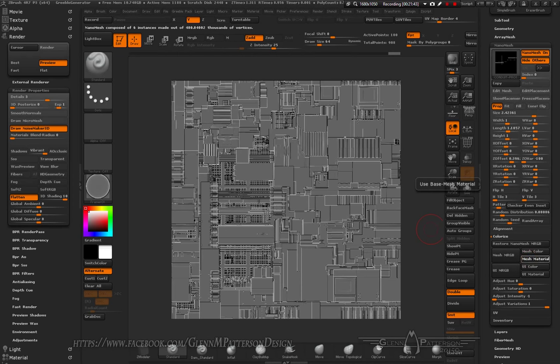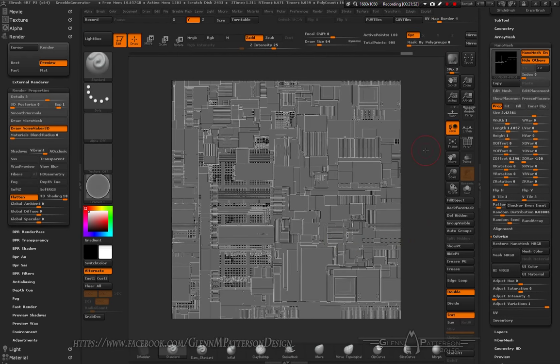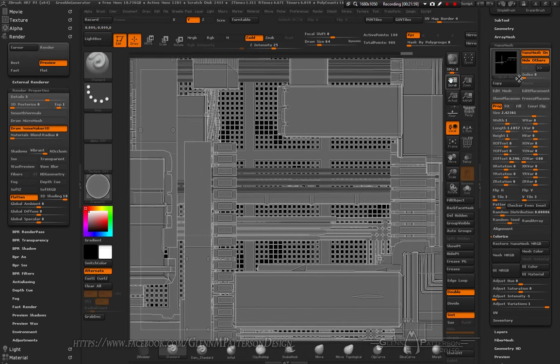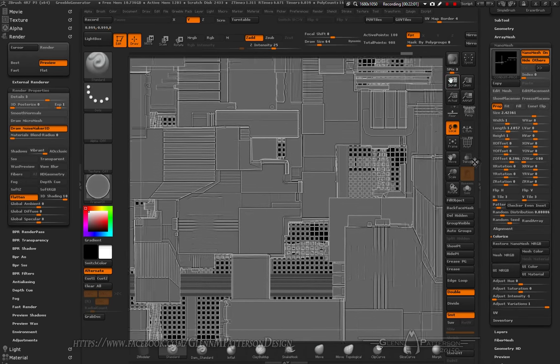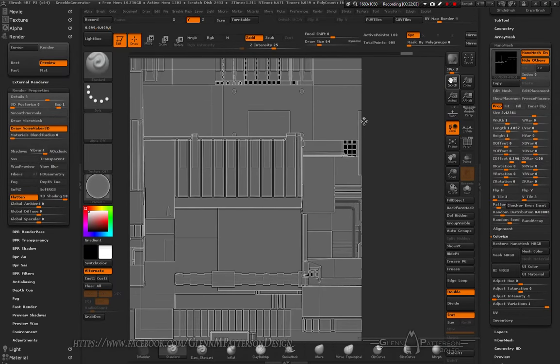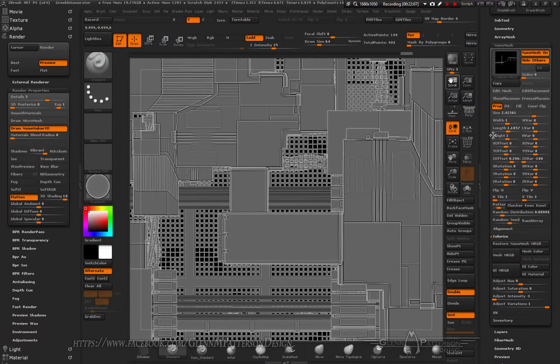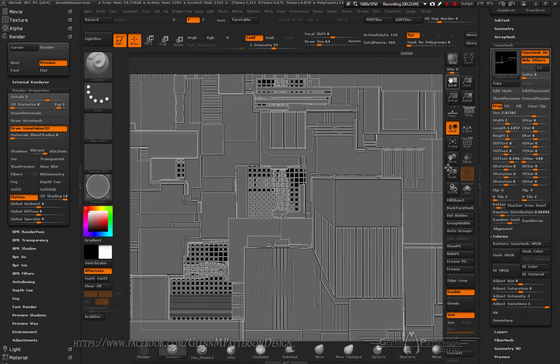Basically do this for all the ones that are visible, then hit BPR. Zoom back in and you get a nice curvature map — not the best, but once taken into Substance Painter it works really well and looks a lot like curvatures I've done baking actual objects.